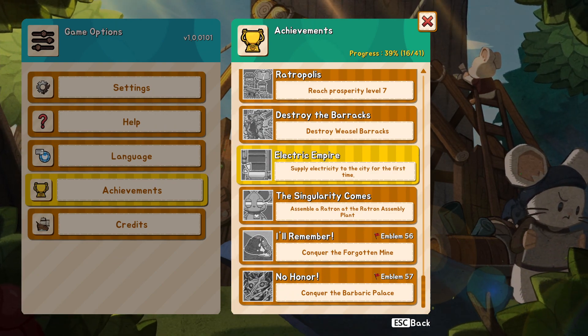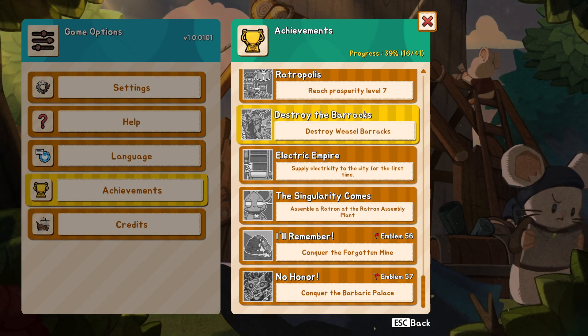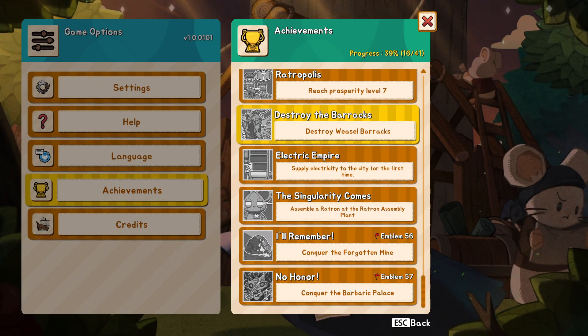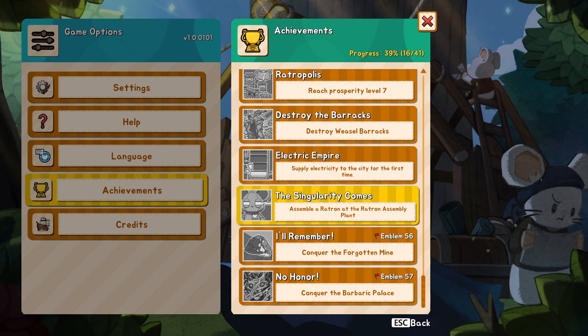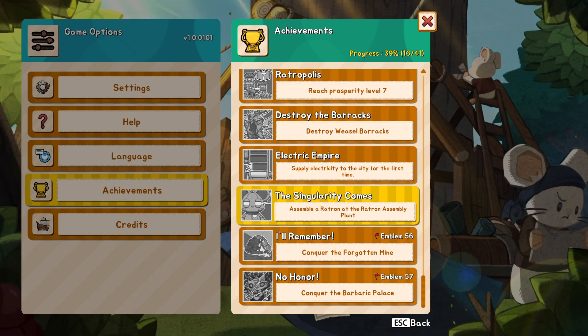We also have a volcanic biome. More materials like ash, sulfur, nickel, obsidian, flammon, and pyroblossom seed — I think these are just for the new ratrons, the new cyber rats. Products include copper wire, battery, laboratory labor, chipset, specialty chipset, and black powder.